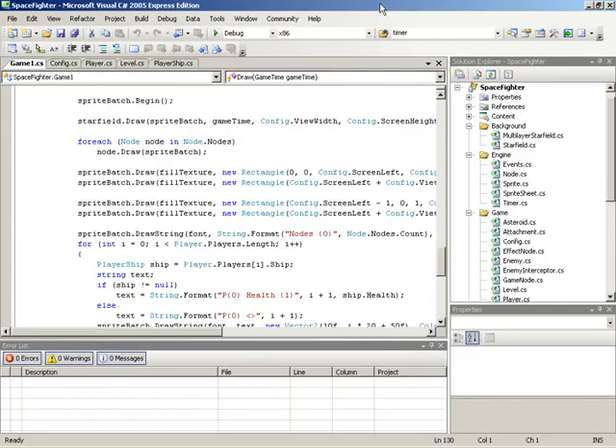After we get this class created and functioning, we're going to move into a power-up missiles class so that we can have Space Fighter start out without a player having these homing missiles, but pick up a power-up that will give these particular projectiles to the player ship.